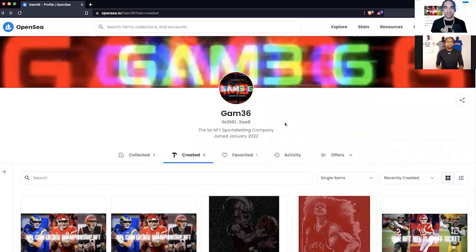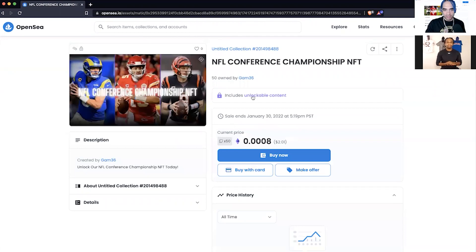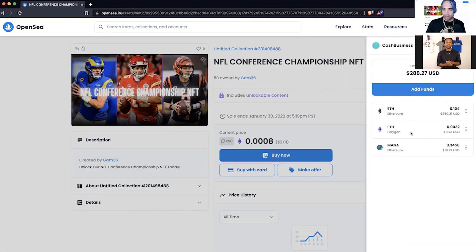Jay, here we are on your page on OpenSea. Right here is your pick — we click on this. It says here: include unlockable content. I have to buy it. I've already got Ethereum in my Polygon wallet right here. If I did not have Ethereum already in my Polygon wallet, I wouldn't be able to buy this. OpenSea would ask me if I wanted to bridge it over, and the last time we tried to do it, it cost $70 in gas fees. He's only selling his pick for a couple of dollars — that obviously doesn't make sense.